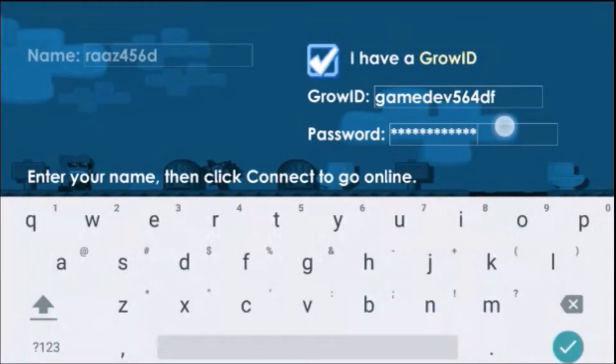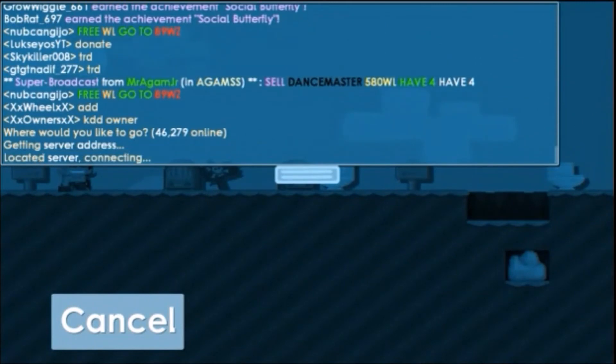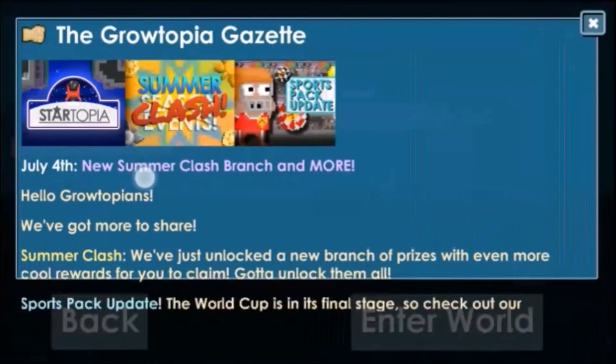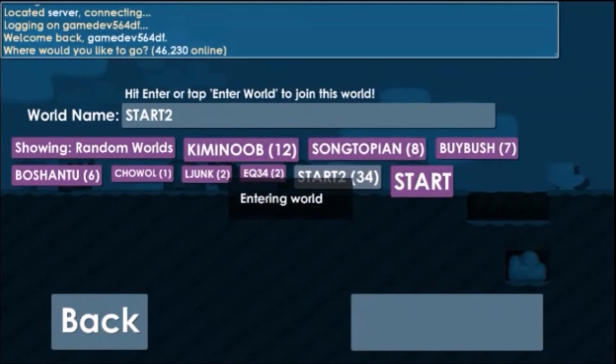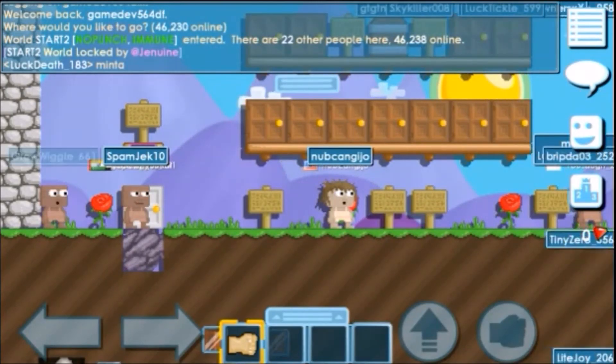This is where I can log in. The username and password are automatically filled in here. I'm logging in now — you can see my name. I'm now logging in as my new game ID. This is how you can create a new account on the Growtopia game. I hope you like this — thanks for watching, have a nice day.